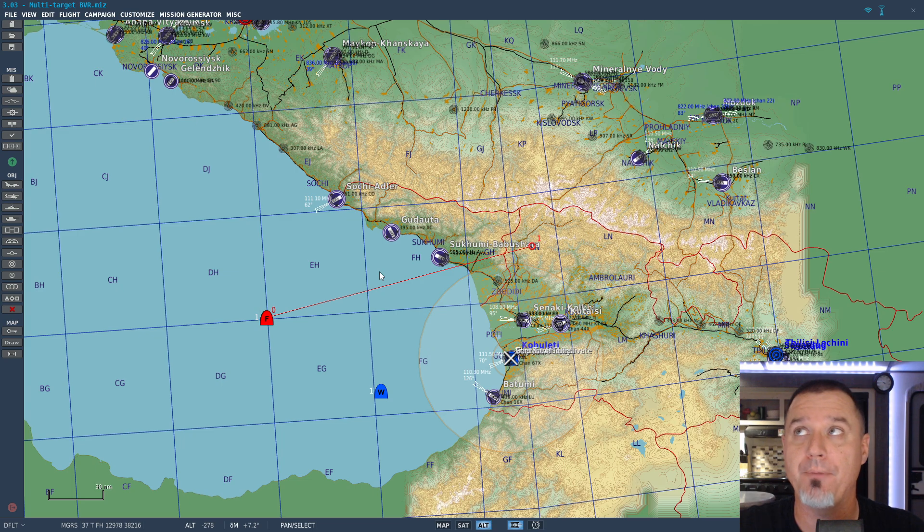I need more experience with the radar itself and figuring out best practices for actually finding a target and getting my radar to pick it up. Getting the data link to work the way it seems to when I'm watching somebody like Growling Sidewinder — there are clearly details I'm missing. But as far as the mission goes, this should allow anybody who's brand new and doesn't understand the concept to go through it, target a bunch of different stuff, and figure it all out.